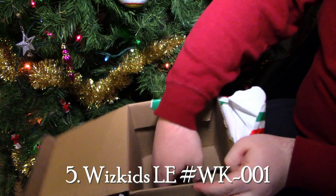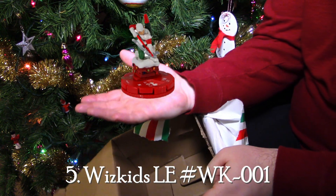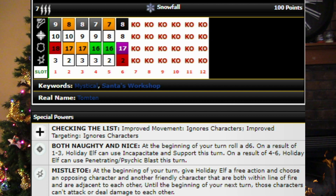Starting us off on the list at number five, we have the Holiday Elf. Holiday Elf comes in at 100 points, has the Snowfall team ability, which means he's a wild card, so he'll be able to copy all of your friendly team abilities. He starts with some running shot, 10 attack, 18 defense with super senses, and a three damage. He also has a seven range with three targets and the Sharpshooter ability, which allows him to make range attacks while adjacent, as well as the checking the list improved movement and targeting to ignore characters — super helpful for that long-range triple target.